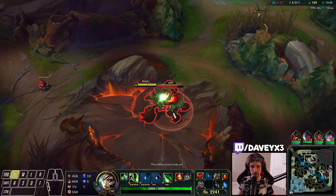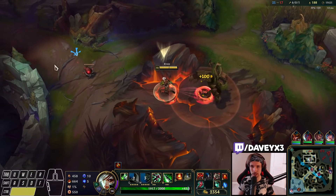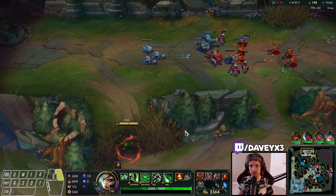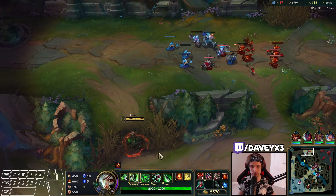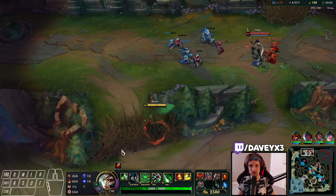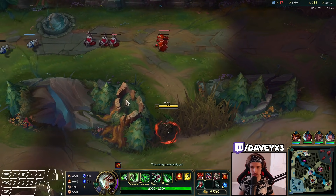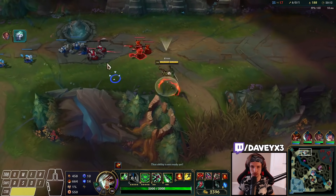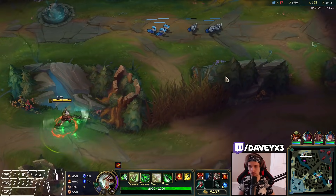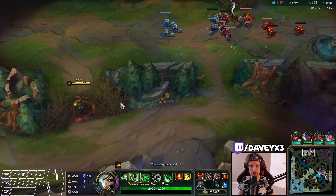You don't have to buy anything else than Goredrinker as first item. Riven does not work well with other items. Eclipse is a pretty bad item. Prowler's Claw is a bad item. Divine Sunderer is a bad item. Anything you build on Riven is just not as good — Goredrinker just beats all of the other items. No matter what kind of changes Riot puts through these items, Goredrinker just beats all of them at all times. Maybe Divine Sunderer could be one option, but it's not going to combine well to outdo Goredrinker. The lethality items are also pretty trash.